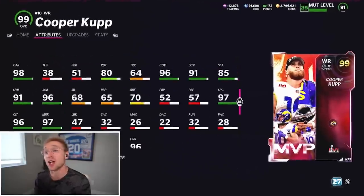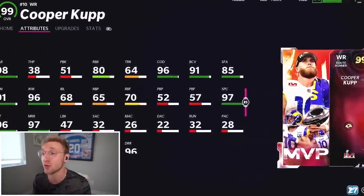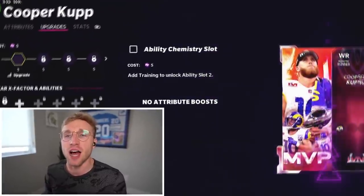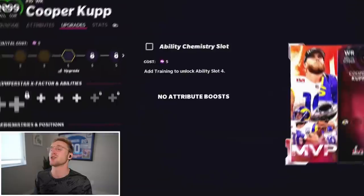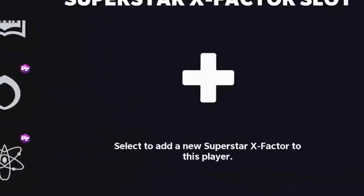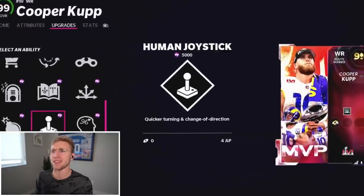We're going to make him nasty. He has 80 run block, and I love that. He's a great run blocking wide receiver, so if I'm going to run some RFP on peak zone bubble over to his side, I feel pretty confident he's going to land a hammer. He has literally five slots for abilities, which is insane. The route runner wide receiver - I don't know what I'm going to want here, but let's figure it out. Route tech for 3 AP - that one's obvious.